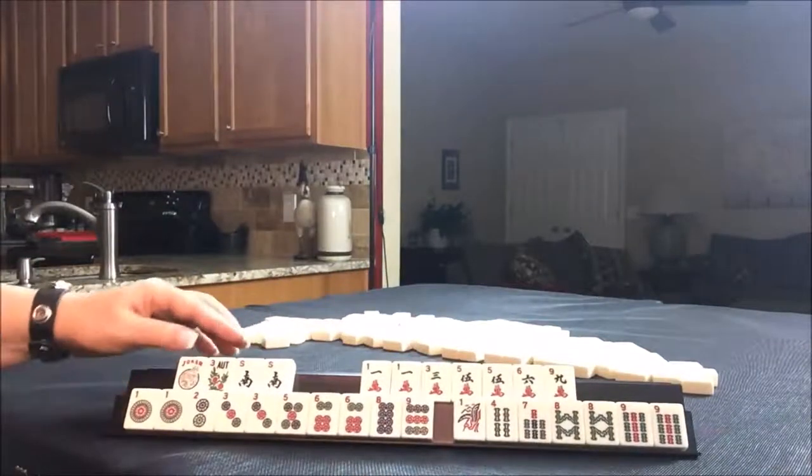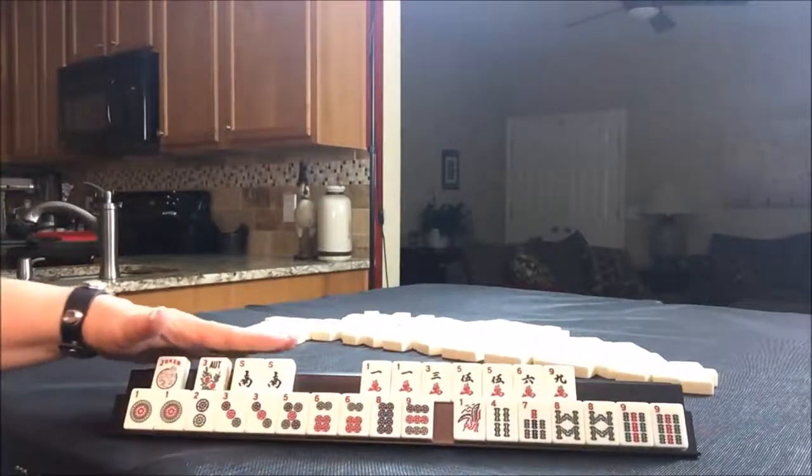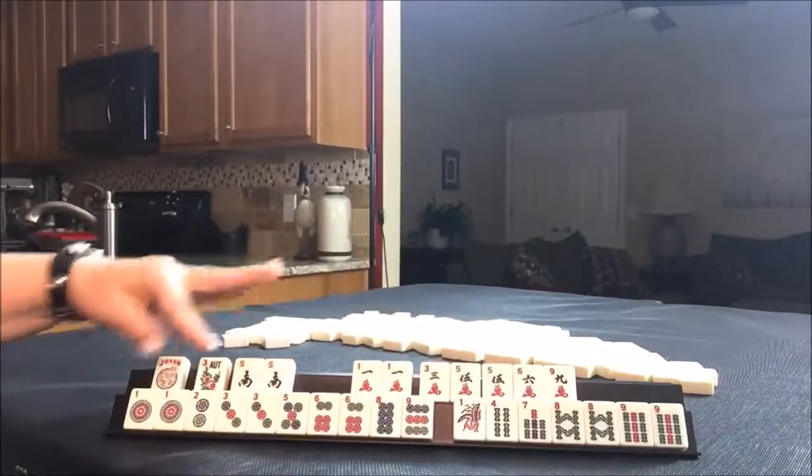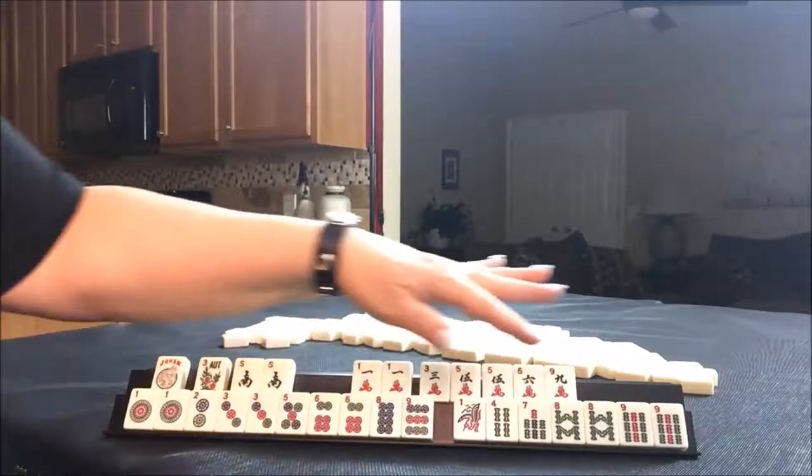So we have a joker, flower, pair of Souths, one and five for multiples, and one, three, six, eight, nine.